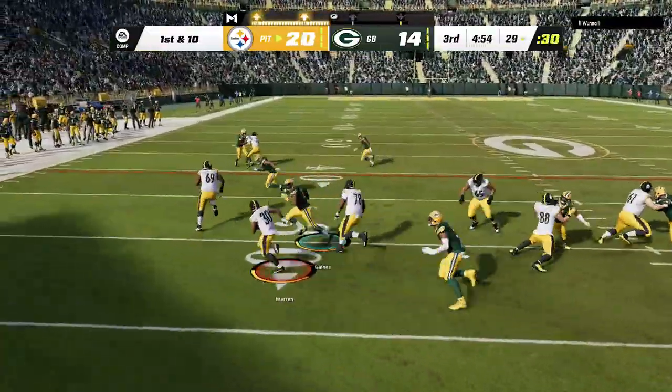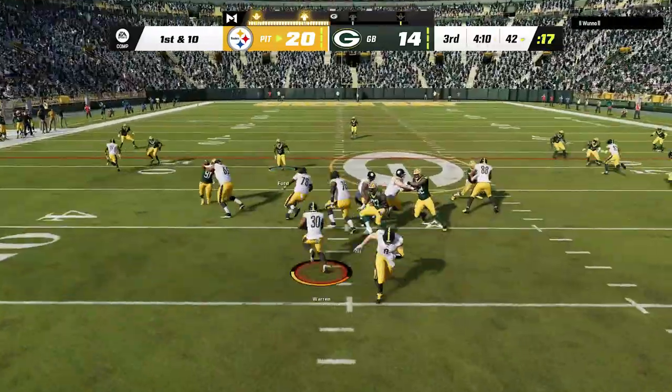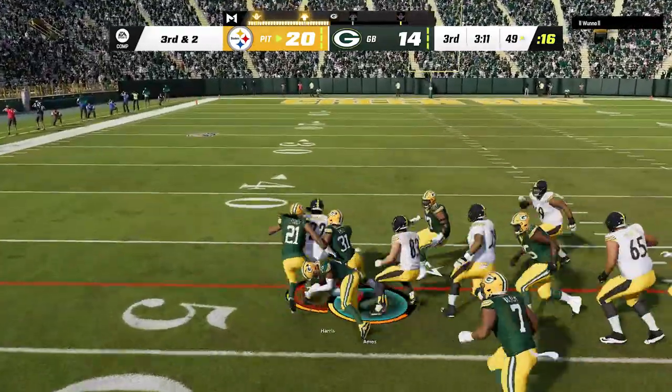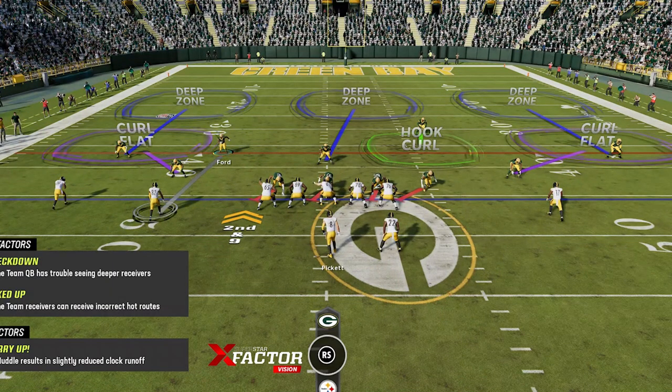He gets the ball back in the second half and tries to pound the rock, but for the most part this is a pretty good run defense — sometimes we get the stop and sometimes we don't, but if your opponent takes a run-heavy approach like this it is best to get out of it. We bulk up on 3rd and short to try to get the stop. On 2nd and 9, when I see him go to a full wide receiver set, I go back to the 3 Double Buzz.